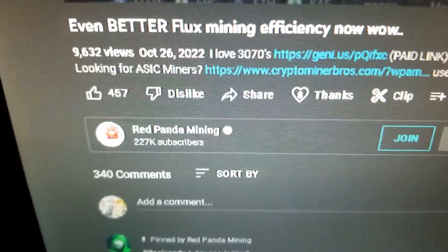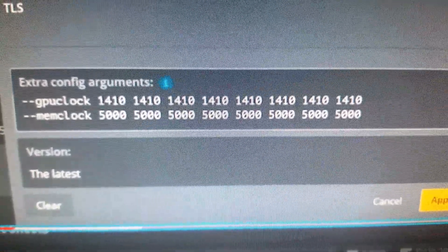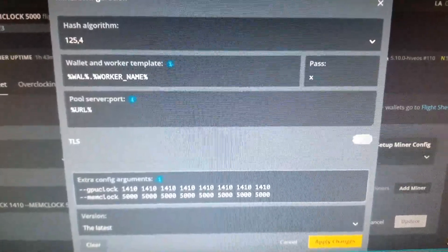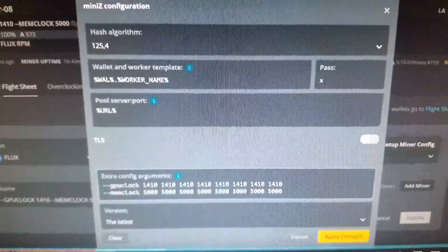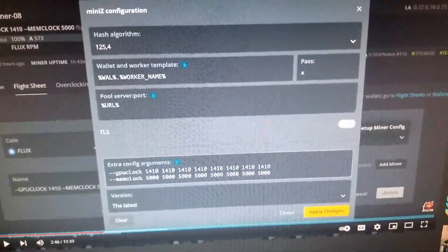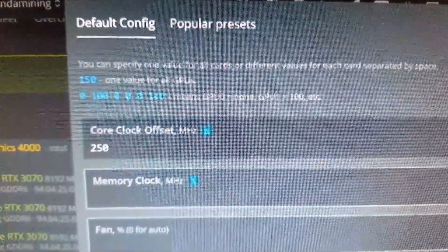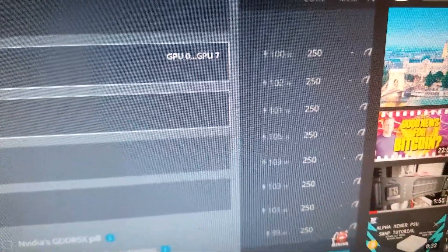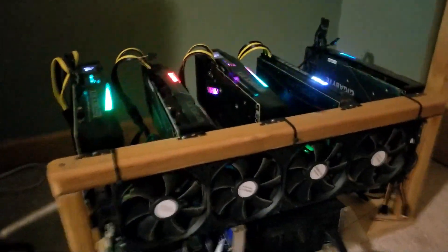I switched over because I saw Red Panda's video where he changed the GPU lock and the mem lock for the 3070s. It actually makes them a lot more efficient — about 100 watts at about 61 sols. The efficiency is just way better with these overclocks, and the core clock you set to 250. So just those settings give you about 100 watts and the best efficiency so far for mining Flux with the 3070s.